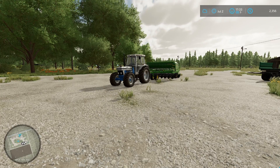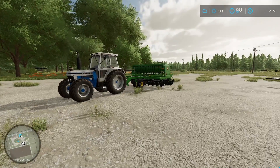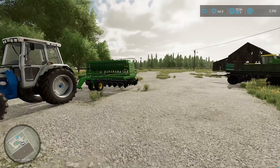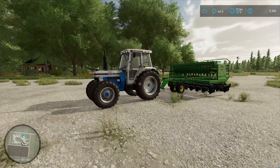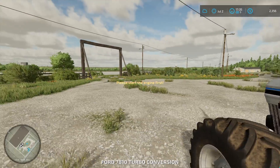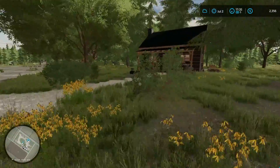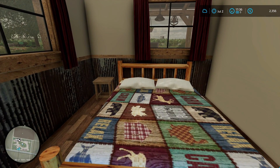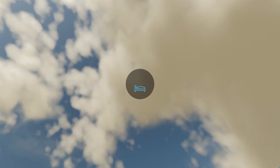Welcome back to Farming Simulator 22, Western Wild Survival Series. We got our seeder hooked up and filled up with fertilizer. We need to fast forward time, so I'm going to sleep until the next morning, which puts us into August - the time we need to plant canola. Let's start at eight o'clock.